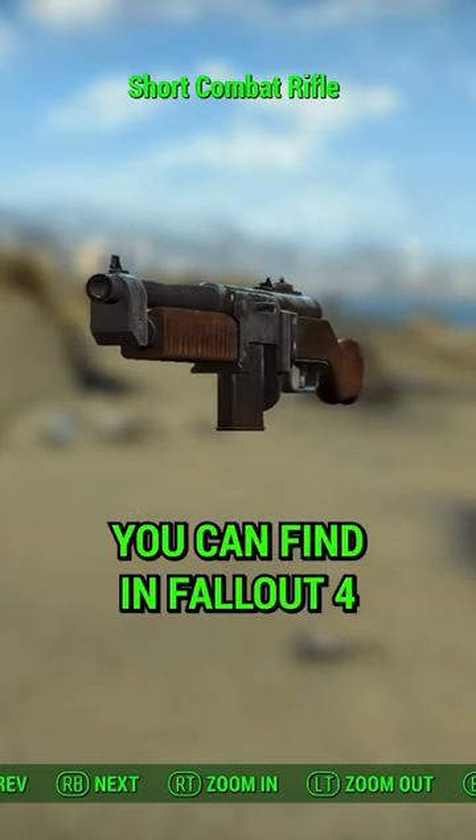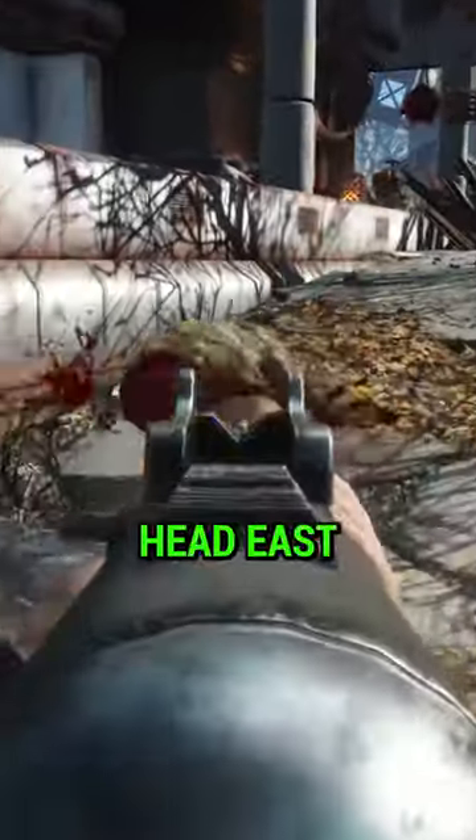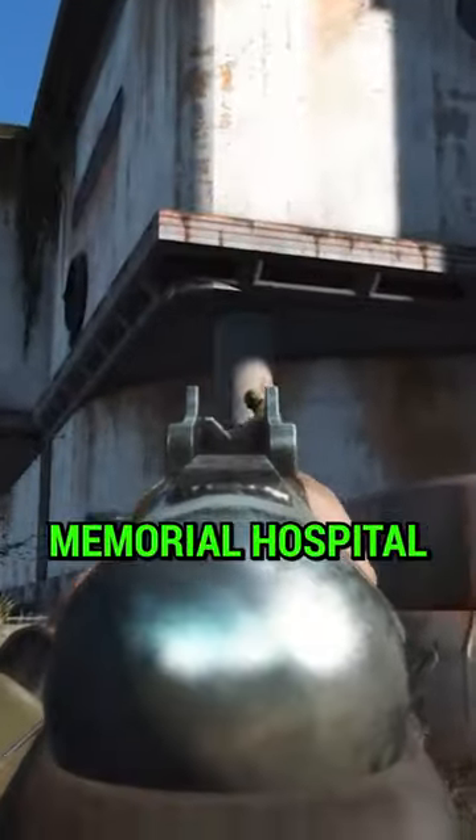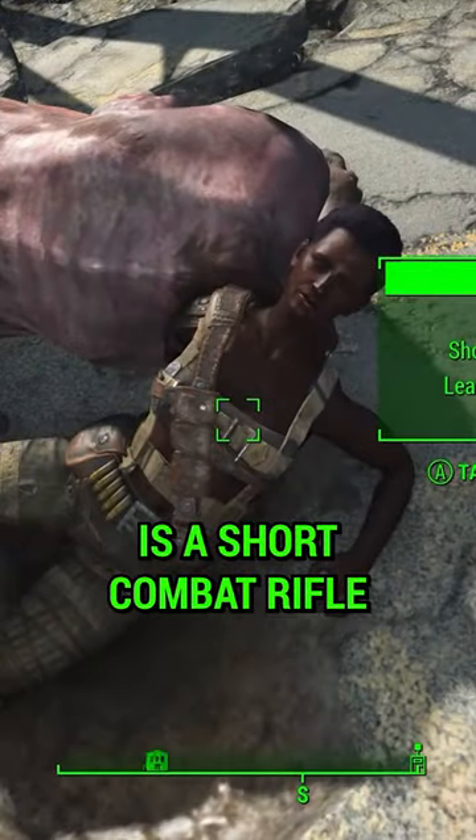If you want the earliest combat rifle you can find in Fallout 4, you'll want to head on over to Covenant. From there, head east towards the Medford Memorial Hospital, and you'll find a raided caravan. Onboard one of the guards is a short combat rifle.